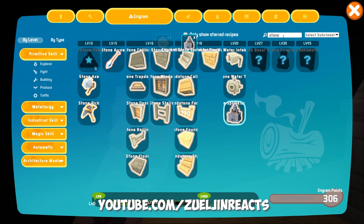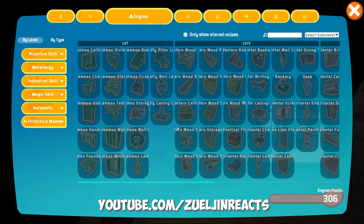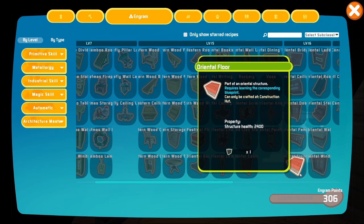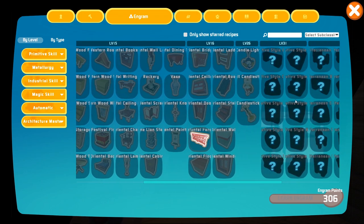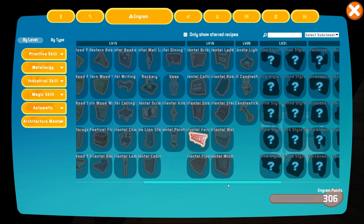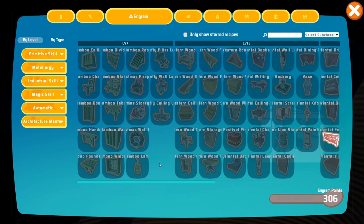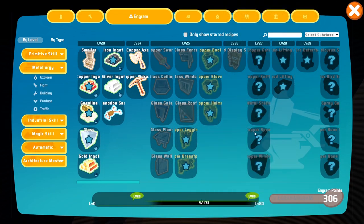There is some marble that we can get into, but right now I think it's better that we just go with stone. If we take a look at our engrams and go to stone, there's quite a bit that we can learn. We're just going to learn all of these engrams. And there's some polished stone stuff that we used to use as well, but I'm not really sure how that looks. Looking at Architecture Master, there's a whole bunch of different types of wood and things that we can learn.